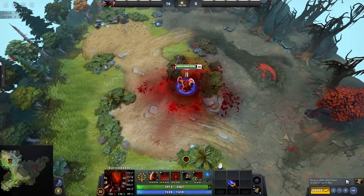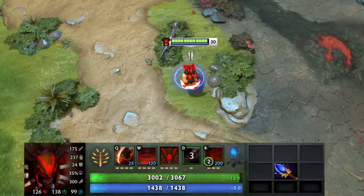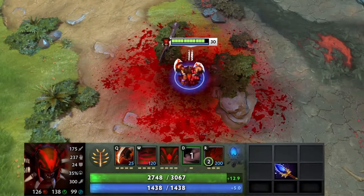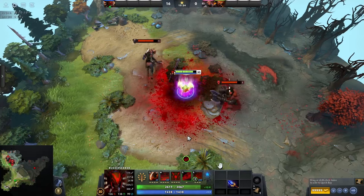Bloodmist can be toggled on and off. When toggled on, you need to wait 3 seconds to turn it off. We'll go more over this aspect of it later and how it might affect your usage of it. Bloodmist damages and slows enemies around Bloodseeker at the cost of his own health.